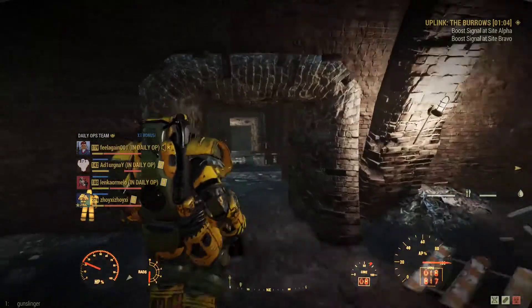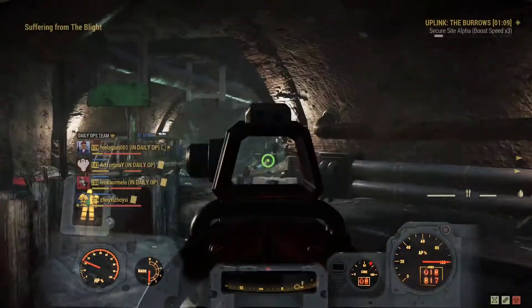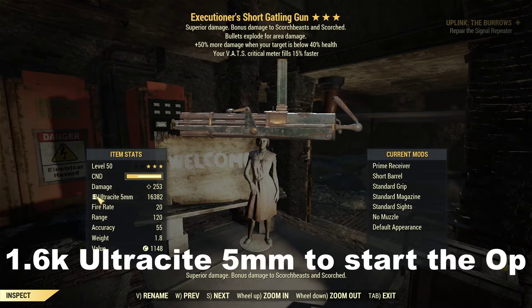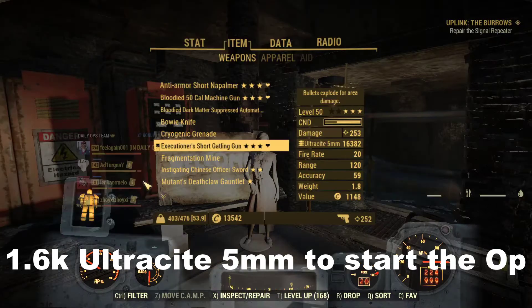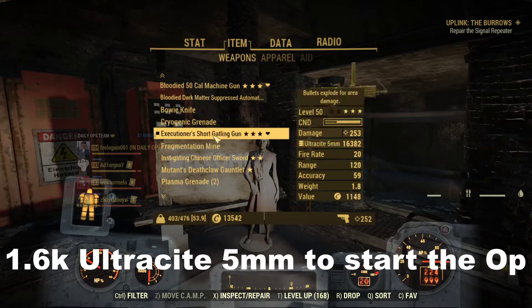I'm going to show you how to farm .308 rounds, .50 cal, and 5mm rounds, as well as some ultracite energy ammo. First, I'm going to farm some ultracite 5mm. You're going to need Flux to craft any ultracite ammo, and Flux is very difficult to get. The reason I want to farm ultracite 5mm is because I have a Primed Bloodied minigun.